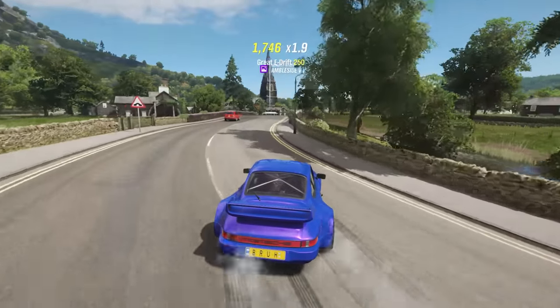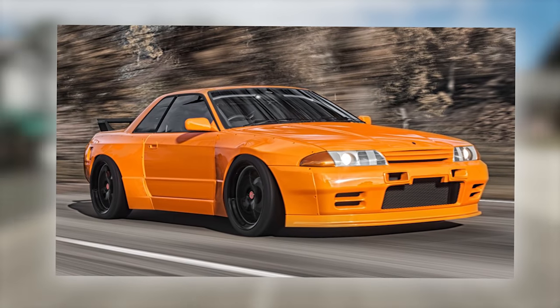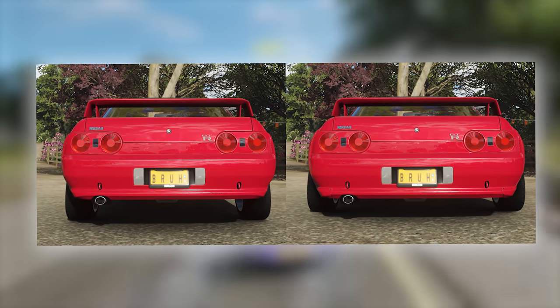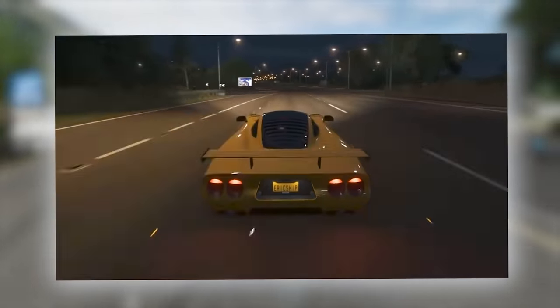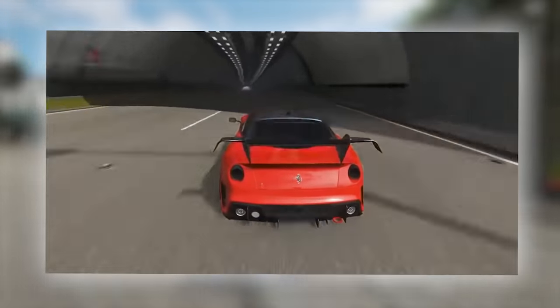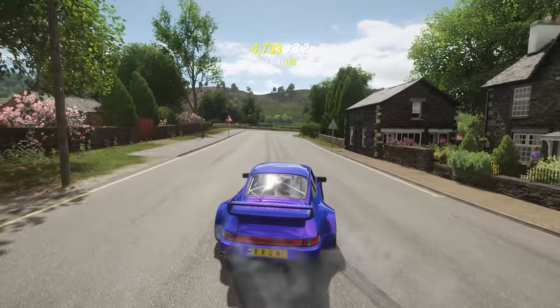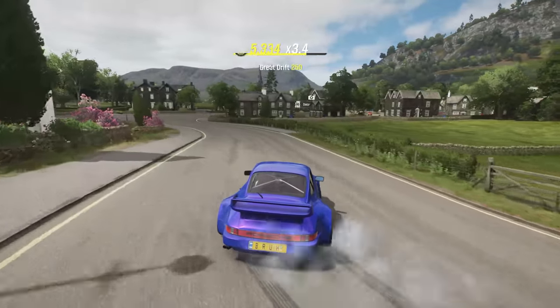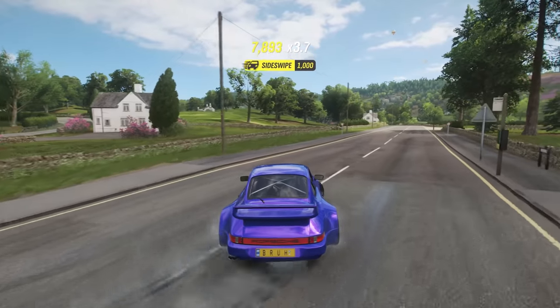Certain cars also have horrible suspension height which absolutely needs to be fixed. For example, if you don't put the Pandem kit on the R32, it leaves it looking like Bambi — you have no choice but to use the Pandem kit, which is extremely disappointing. Another thing I really want to see in Horizon 5 is cars actually scraping. In Horizon 4, the only cars that scrape are supercars like the Mosler and the 599XX, but the ability to make normal cars like a Civic scrape would be amazing. Overall, stance is a department which could drastically improve the game with little to no extra time involved for coding.